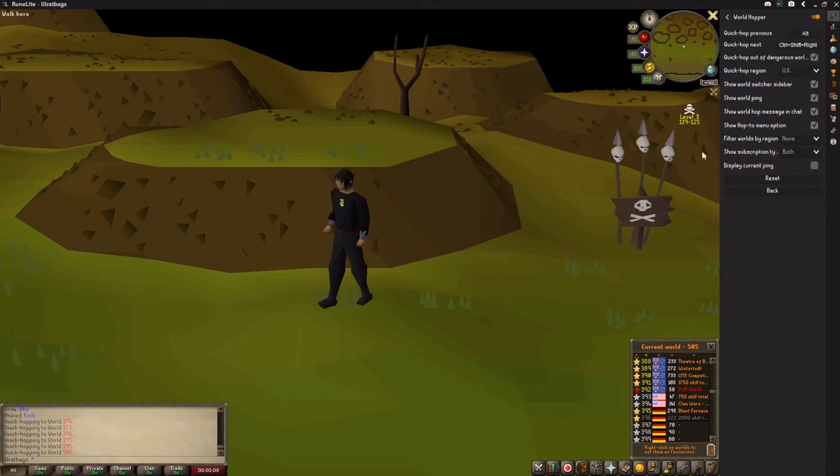The other options on here are just quality of life options — you can have it show that you're switching world, what ping the world is, and things like that. That's everything you need to know to quick hop. This is extremely useful in PVP if you don't actually want to get into combat — you can quick hop as soon as you see someone before they can get a hit on you.